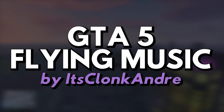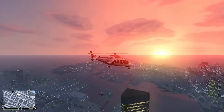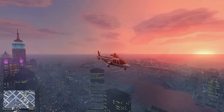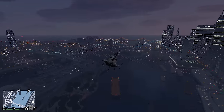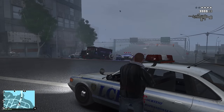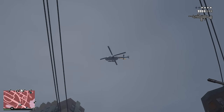Mod number thirteen: GTA 5 Style Flying Music by ItzKlankAndre. This mod plays that nice tune from GTA 5 when flying in the air with a helicopter or other aircraft. Mod number fourteen: GTA 5 Style Wanted Music, also by ItzKlankAndre. Similar to the flying music mod, this plays a tune in the background when you have a wanted level, and stops playing after the wanted level goes away. The only condition is that you have to download the music from YouTube and insert it into the mod folder as an MP3 or WAV file.